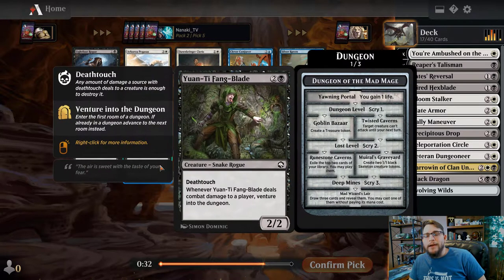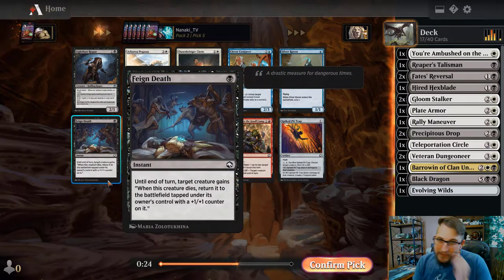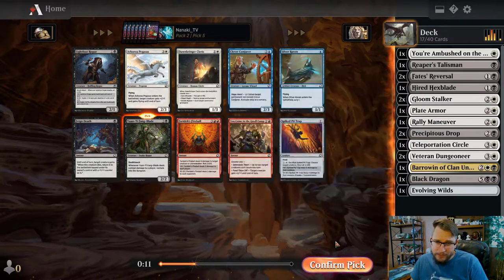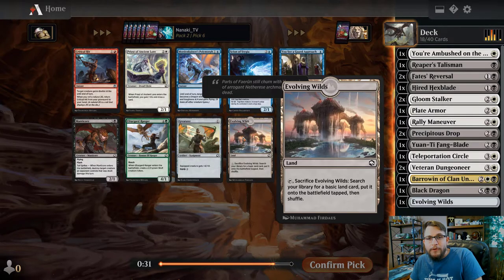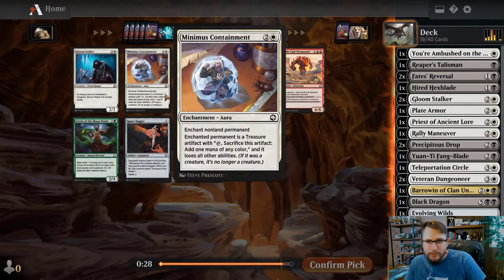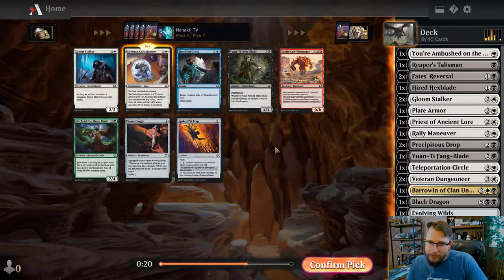There's a Lightfoot Rogue - not really what I want to be doing. The Feng Blade though - I saw the Lightfoot Rogue, the Pegasus, and the Cleric, and then saw the Feng Blade. I've rarely ever got to play Feng Blade, so I'm happy to pick it up here. It does everything you want - it's got deathtouch, which is super relevant all the time. There's a very late Priest of Ancient Lore at pick six - definitely want that over anything else in the pack. Another removal spell here, and there is another Feng Blade but I don't want it over removal.